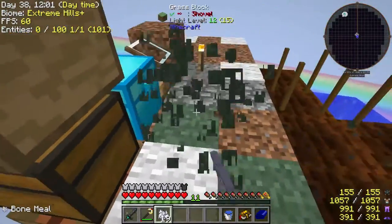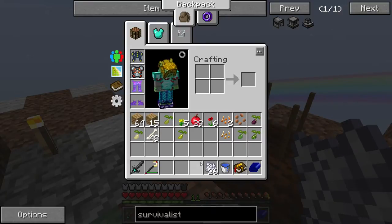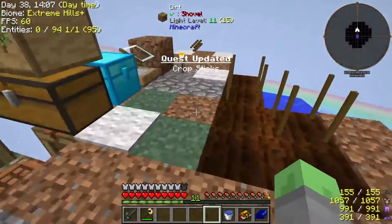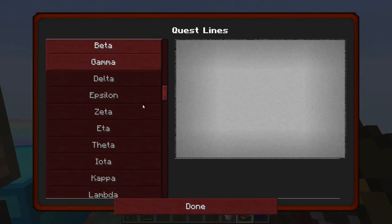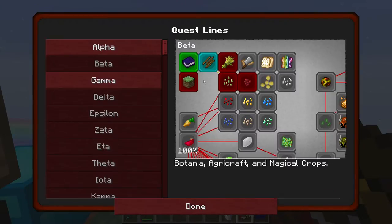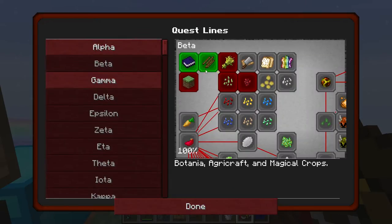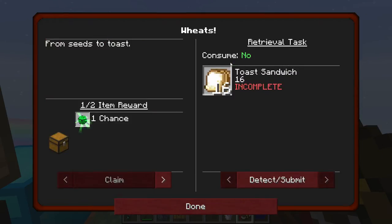I'm not sure how much we'll be doing with Pam's Harvest Craft yet, so I'm not really going to worry too much about what happens to those seeds. Now, because of that, we can go back to our quest line and turn in this quest. We've already turned in that one. This quest right here - claim! Crop sticks is updated, and everything is going well.